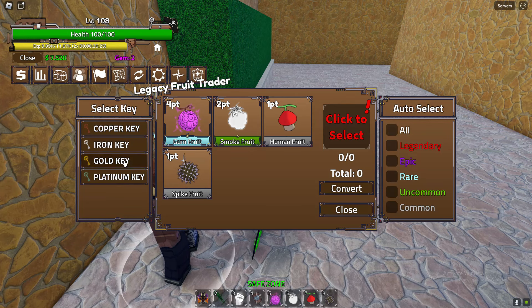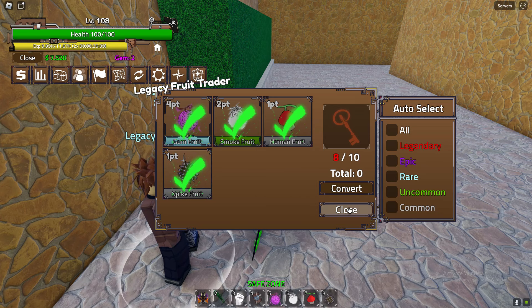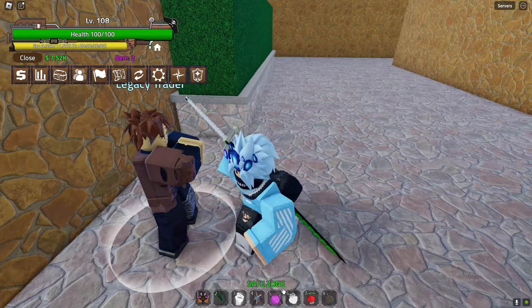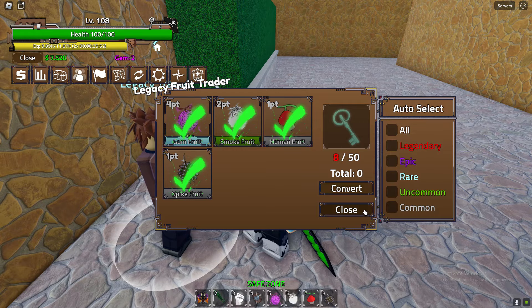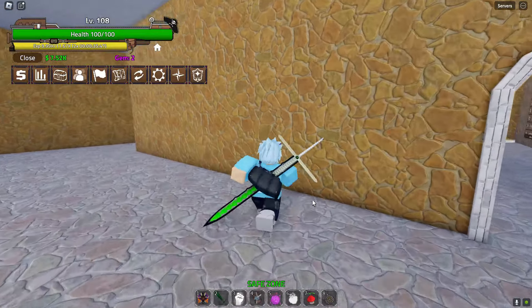If you want a platinum key, each fruit has a certain amount of points. You need to meet the point requirement — for example, 15 points for silver keys. If you've got a ton of fruit, you can convert them into platinum keys. Each fruit has points and you need 50 points for platinum keys. That's how you do it — really easy. That's how you get platinum keys as well as the other keys in King's Legacy.